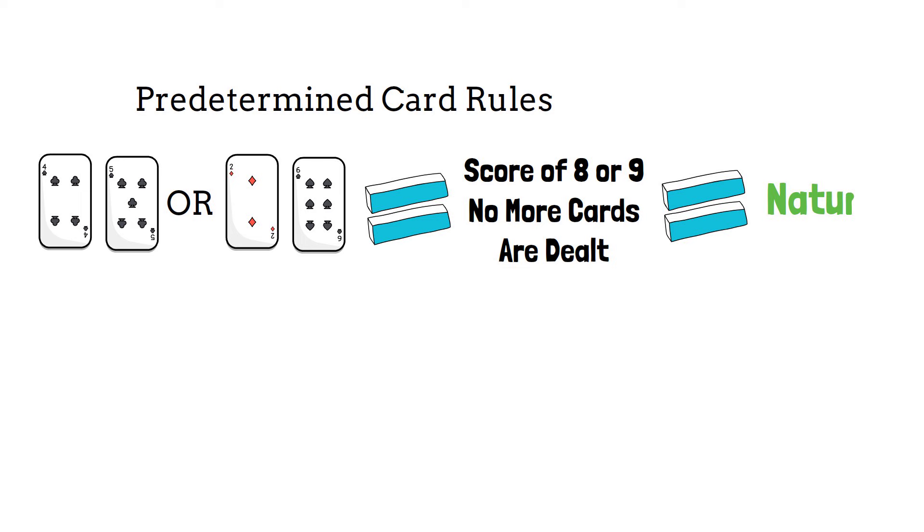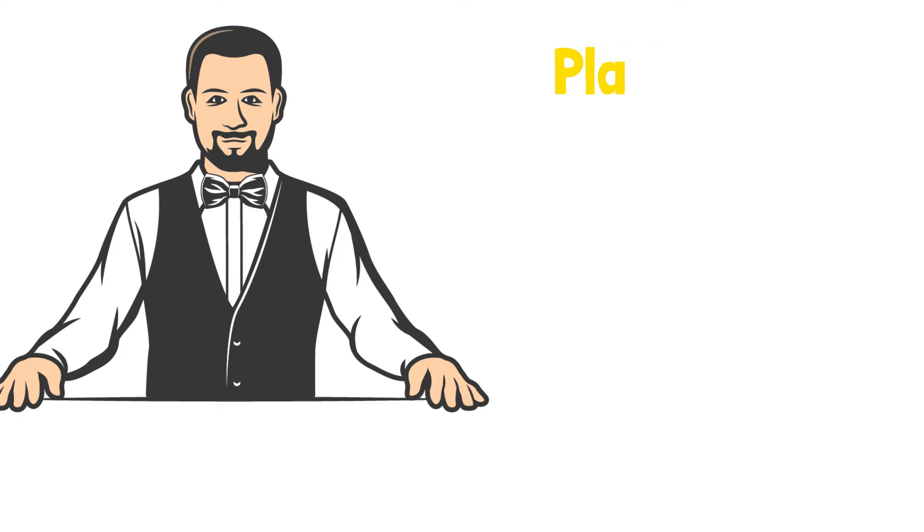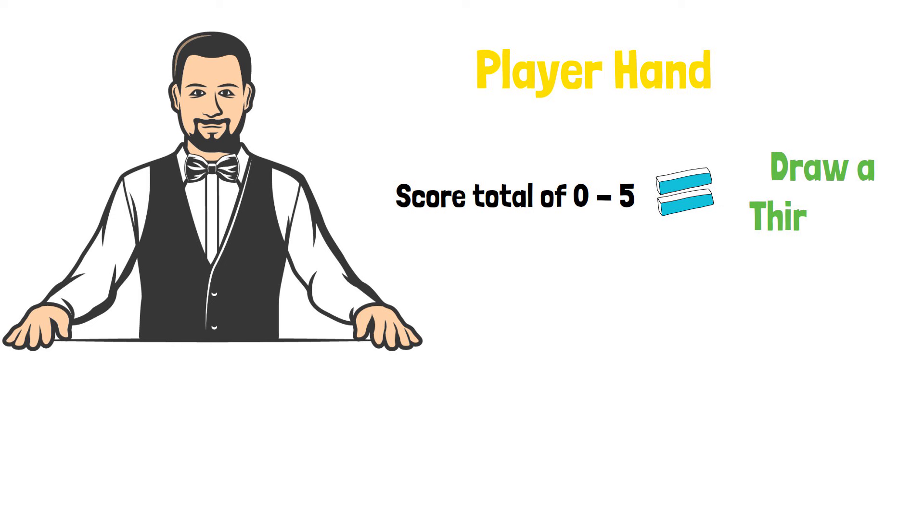If neither hand has a score of eight or nine, the croupier will first look at the player's hand. If the initial two cards have a total of zero to five, the player draws a third card. If the total is six or seven, the player stands.